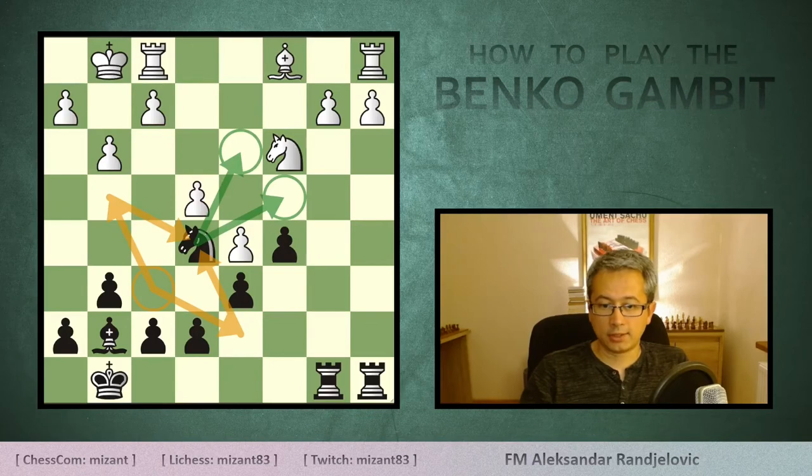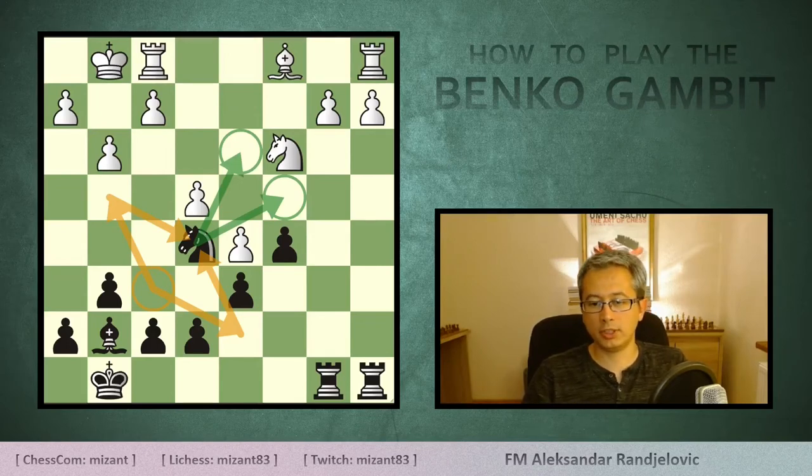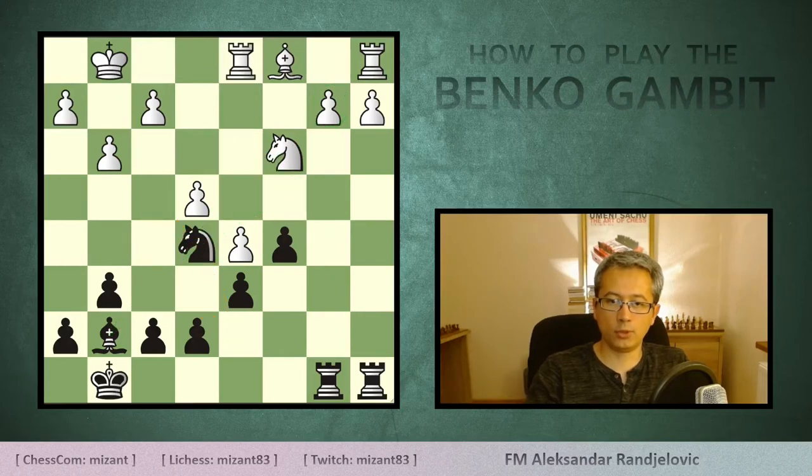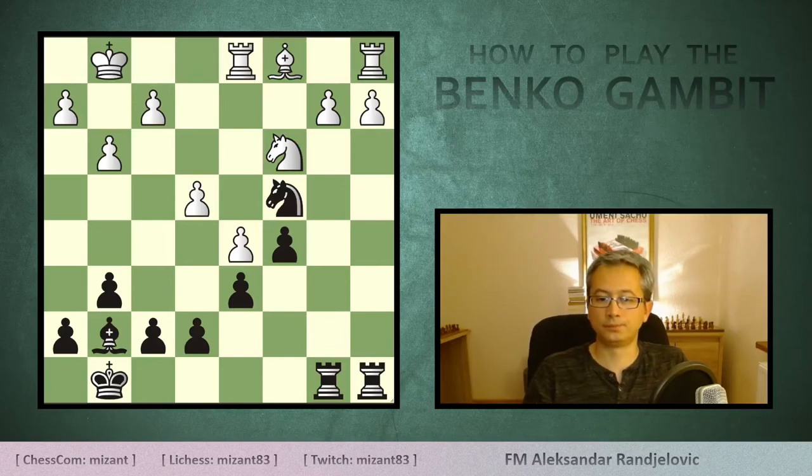Black's f6 knight may also end up on the e5 square — not instantly opening the diagonal for the g7 bishop but regrouping to another strong post in white's camp, either d3 or c4. From either of these two squares there will be more pressure against the b2 pawn, and the g7 bishop becomes open and hits the c3 knight. With knight c4, black already has a winning position according to the engine. Feel free to analyze it further to discover what options black has to cause a serious headache.